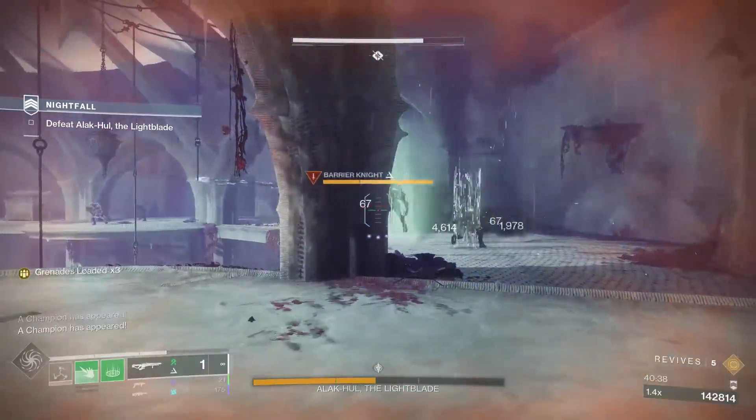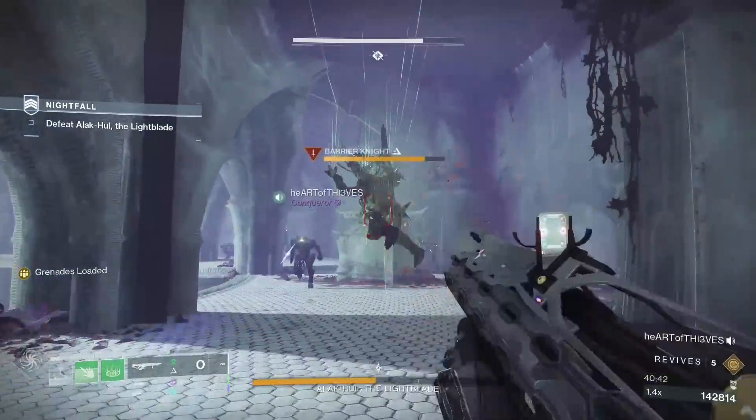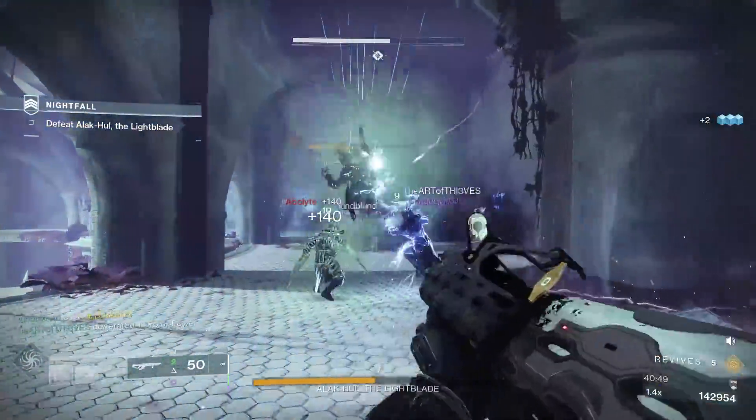At the end of the day, Quicksilver Storm will be the featured exotic weapon in most situations. It provides us with anti-barrier champion coverage in Season of the Deep, unraveling rounds, and serious damage output with its grenade launcher.